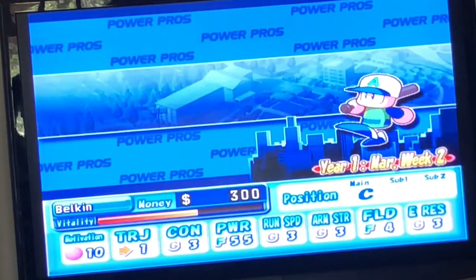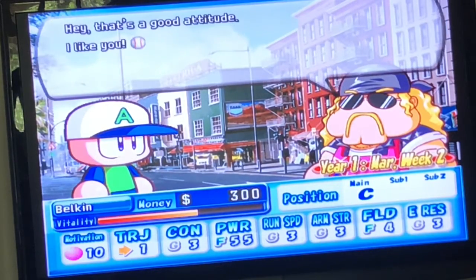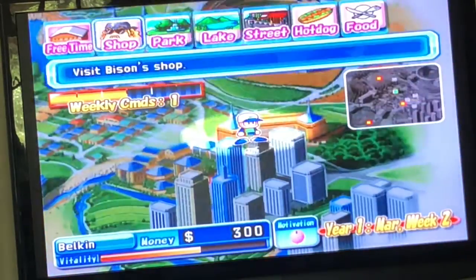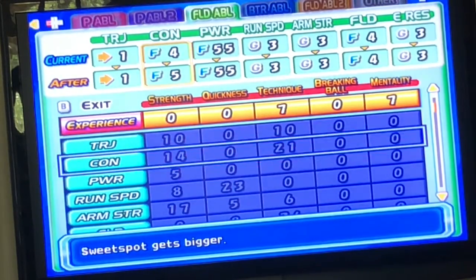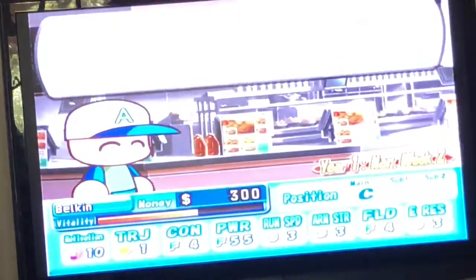This is the guy who owns the shop and you can buy different things. I just got a discount coupon, that's pretty cool. The shop is right here — you can buy bats and stuff like that. All right, we're gonna get a hot dog.